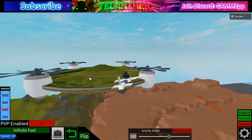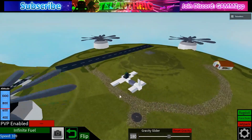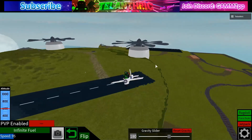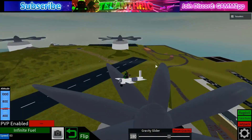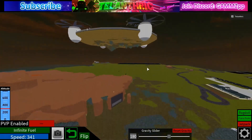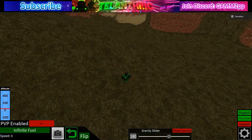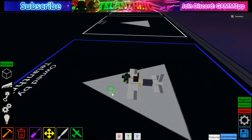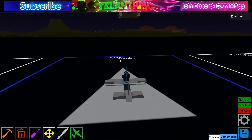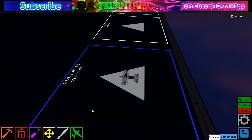You have to aim your plane directly at the island — there's an egg up there, but you have to catch it with your plane. I already scared the egg down, so now I have to try to get the egg that's down here. You can only get it if you actually touch it with your plane, so it's kind of hard. The egg propellers do shred your plane, but all you have to do is touch it.